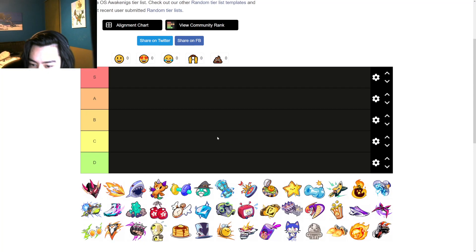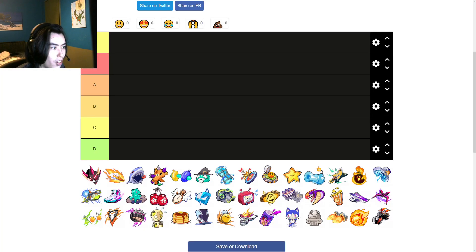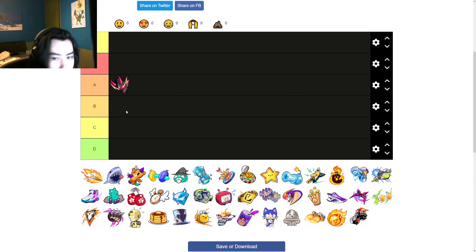Alright, so this is the X tier list. Adrenaline Rush — I think it's A tier. It's A tier because you only get value if you kill players, except for the one-second cooldown reduction which makes it A tier because it's consistent in that way.